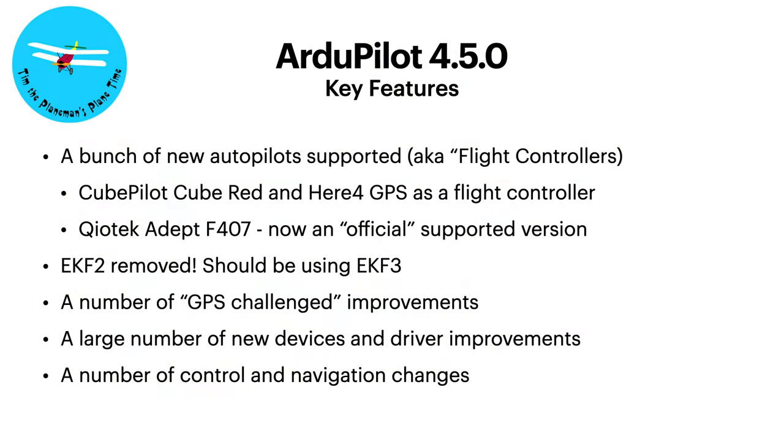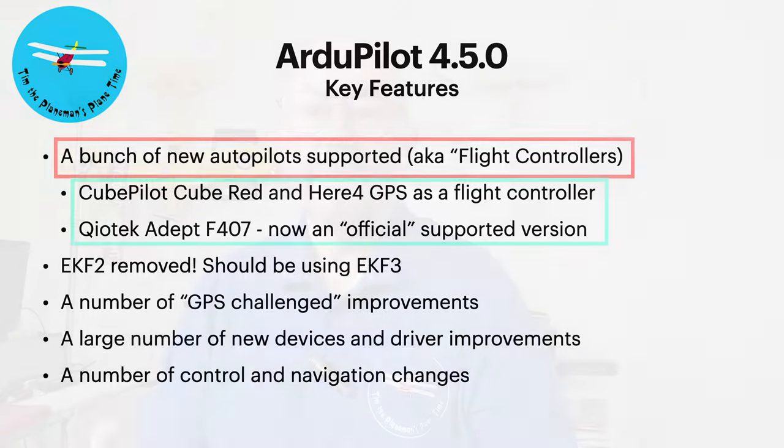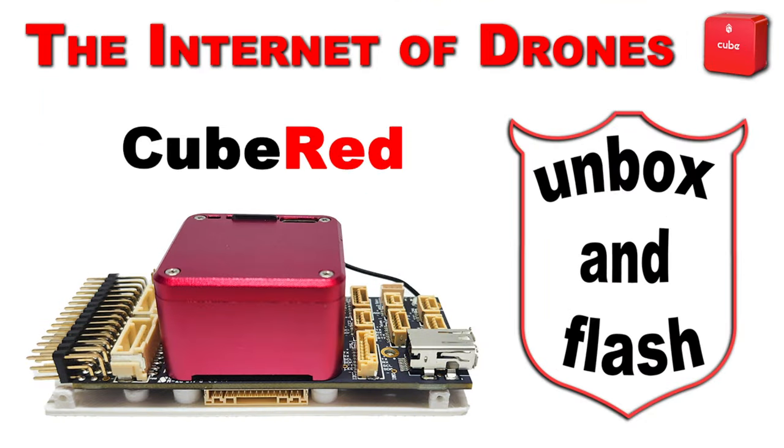Here is my checklist of all the key features of ArduPilot 4.5.0 based on what I think. First, there's a bunch of new flight controllers coming out. I want to highlight two of them - not saying they're necessarily better, just that I know more about them. You may find if you look at the release notes there are other flight controllers you're very interested in. I'm very, very interested in my Cube Red, which has two flight controllers in it and Ethernet capabilities.